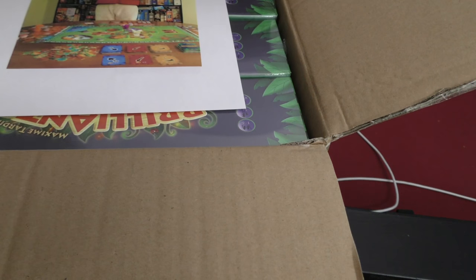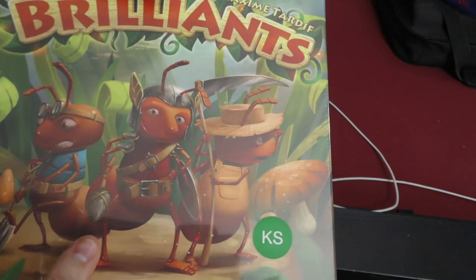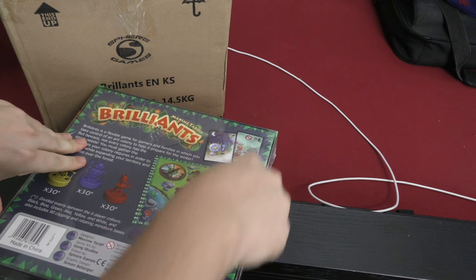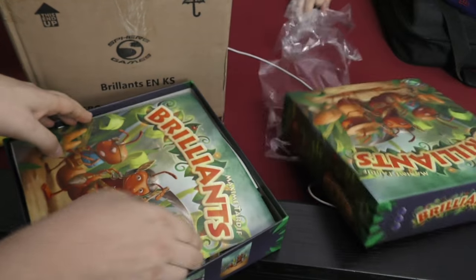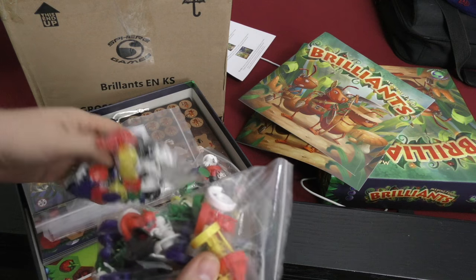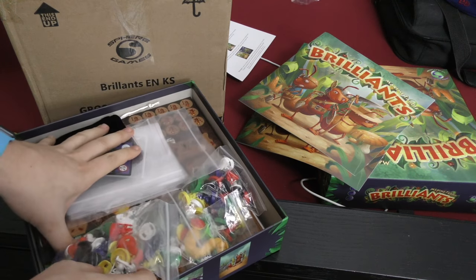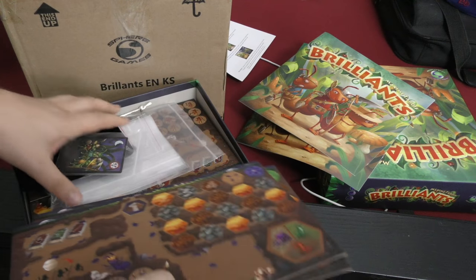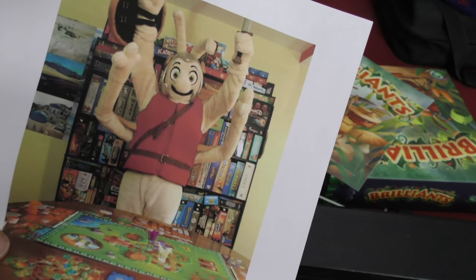Is this Gloomhaven? No, it's Brilliance — they sent us four copies. Wow, these things are heavy. Oh, there's miniatures in this too. Everything has the fabled KS on it — the fabled KS, the mark of a good game. I do like ant-themed games — we'll see if this one's any good, four times over. Oh, there's a picture in the box — yay!